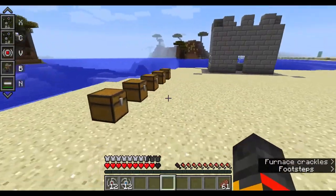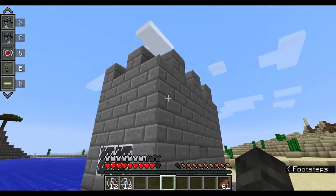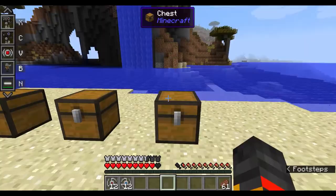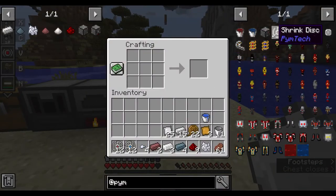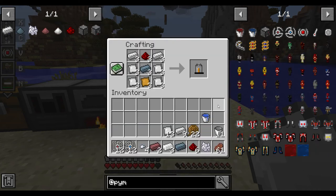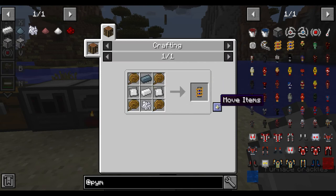Now the final feature: the structure shrinker. I've built a structure here — it's not beautiful but it'll do. To craft the structure shrinker you need one LV capacitor, a shrink size coil, a grow coil, and another shrink coil.